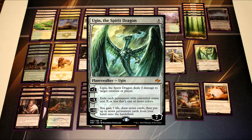Our last Planeswalker is Ugin. Ugin absolutely sides out for any matchup where you just don't want to see him in your opening hand — usually he's really awful early because he can get Thoughtseized. You want to see him late game, but in aggro matchups you'd rather see another removal spell or a Drown in Sorrow. For very aggressive decks where you don't even want to get up to eight mana, you side out Ugin. However, in the mirror match and other grindy matchups, Ugin ends up being one of the biggest ways to blow out a game.